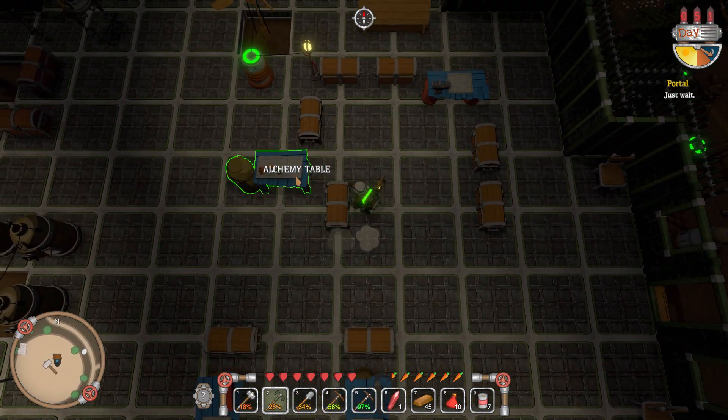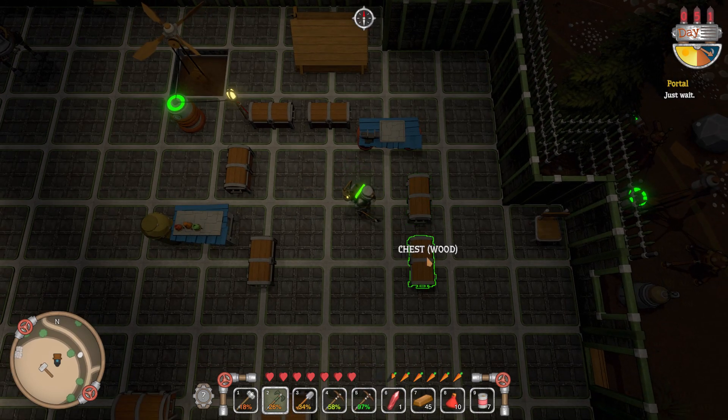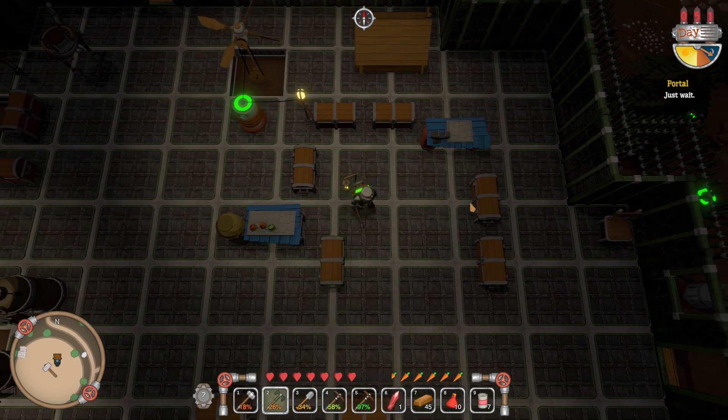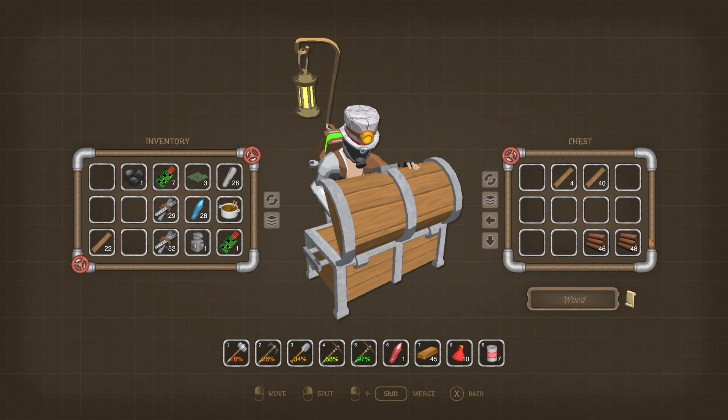In the dead center I got our armor table, weapon table, alchemy table, and our crafting table with certain goods — stone goods, crystals, scrap. This is kind of like a mix of everything — wood — so we can just open that up and see we got our miscellaneous stuff in there.